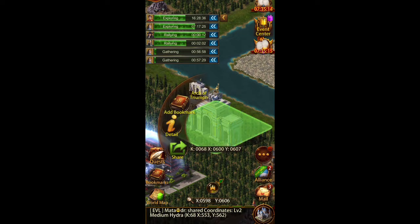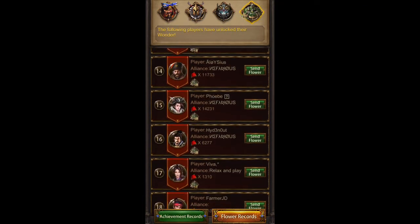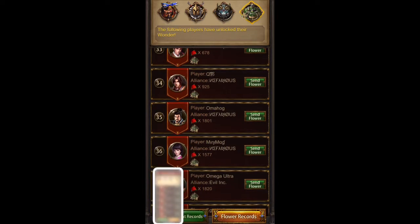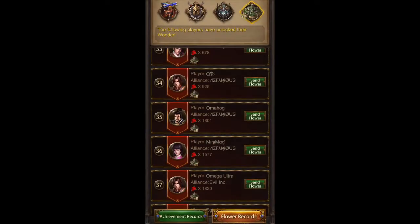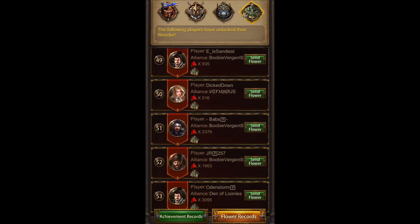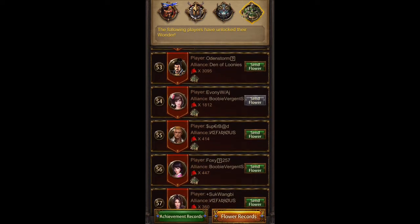Other things you can do in here — if you click on the right, you're now looking at all the people who've unlocked wonder one. If you look very closely, you can see a number two right here — that means that person has unlocked wonder two. And this person has unlocked wonder three. Some people will just have wonder one. Right here at the top, Odin Storm — that is wonder one.